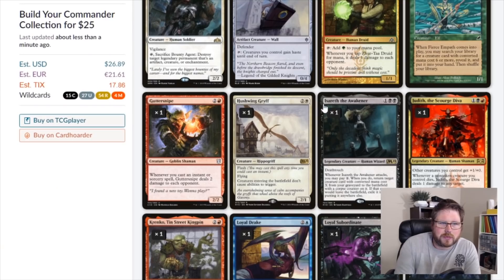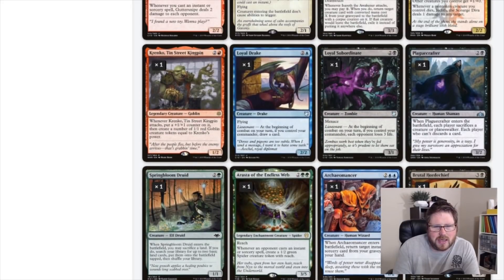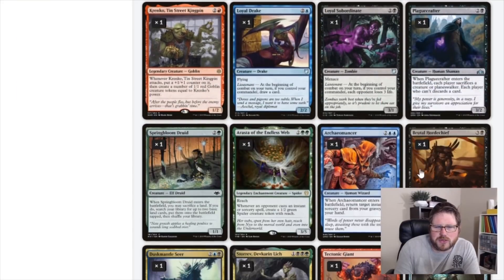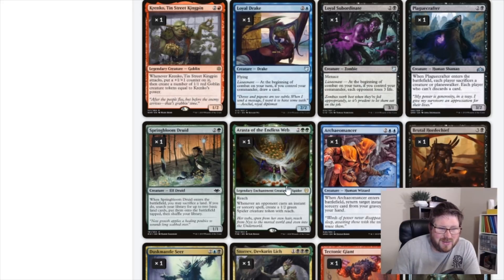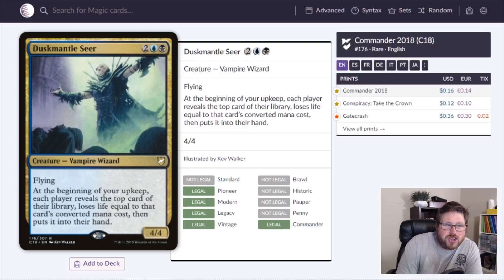Judith doesn't need to be in an extreme aristocrats shell to perform well. We also covered Brutal Horde Chief, which has a similar +1/+0 effect and drains when opponents attack. It's just great.